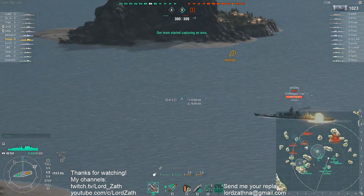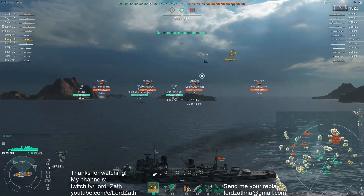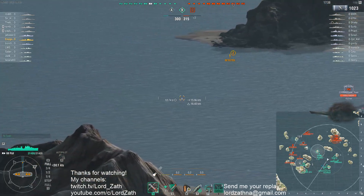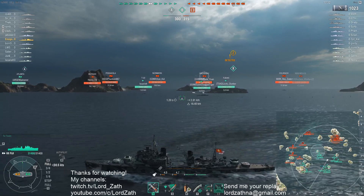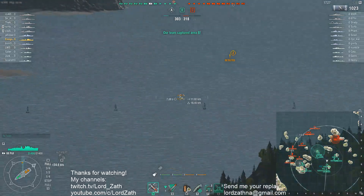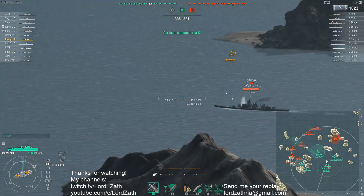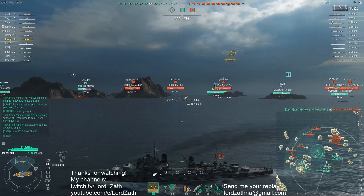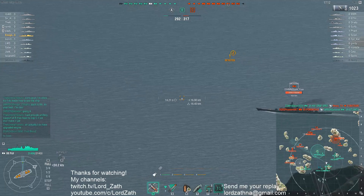There's an Emil and a Fiji coming through the cap with at least one destroyer. At least you've got the Nagato and Gneisenau over there too. But you are taking an awful lot of risk again — a lot of risk for very little reward. You've done three hits for 1000 damage so far, and any one of these battleship shots can completely wipe you off the map.